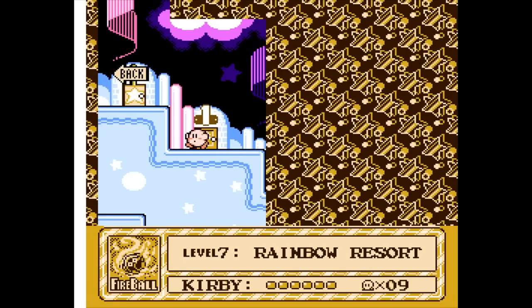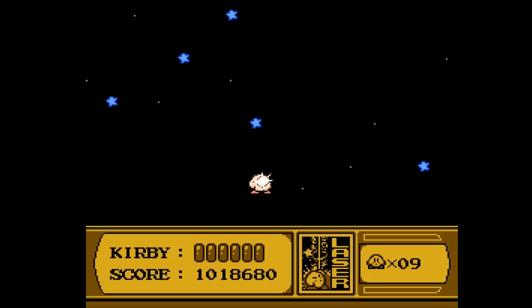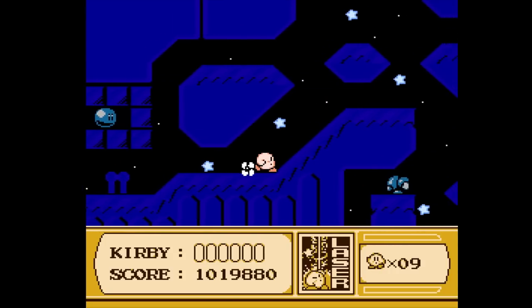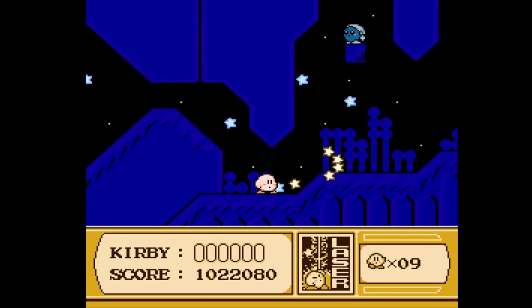I don't know if this is the last world, but it's definitely close to it — if not the last world, definitely the second to last. I can use the fireball a bit here, but I'm pretty sure I need to use the laser. You can already see some different things we can shoot and reflect our shots around with. I think our goal here is to find two more buttons — the last two buttons in the game.